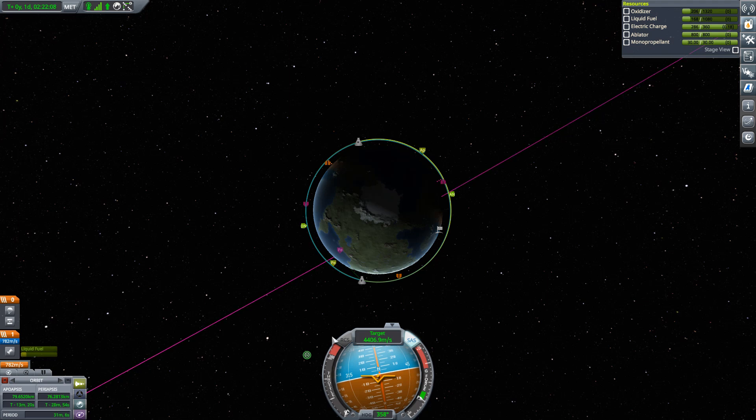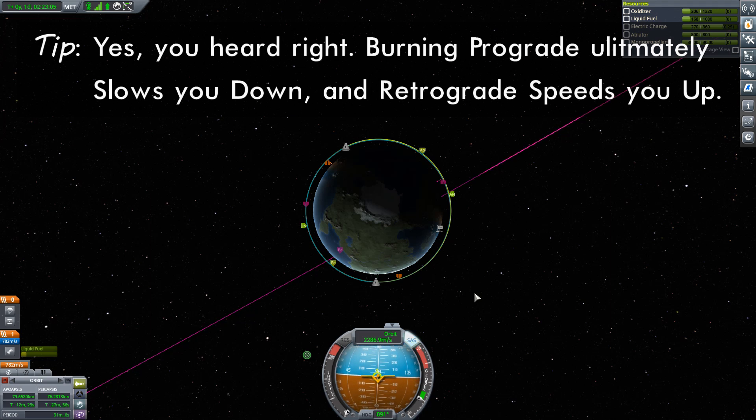What I'm going to do is simply burn prograde right now and start to raise my apoapsis, raising the altitude of my orbit. As you raise the altitude of your orbit, you increase the period of your orbit — in other words, you slow yourself down. And as you slow yourself down, Seadorf here will be going at the same speed, so that gives him the opportunity to catch up to us. If you want to increase your speed instead, burn retrograde — that speeds you up and lets you catch up to a target. But in this particular case we're so close to the atmosphere that option won't work, so our only option is to slow ourselves down.